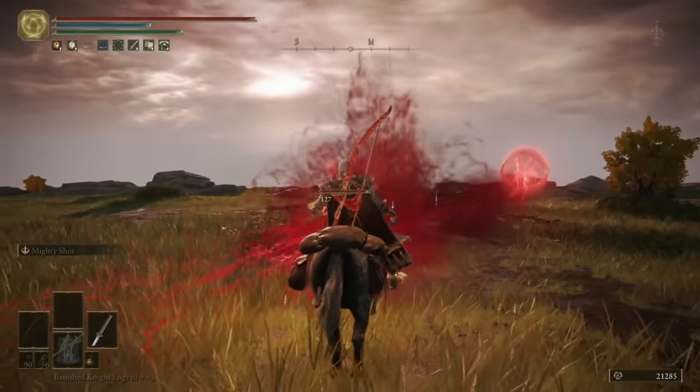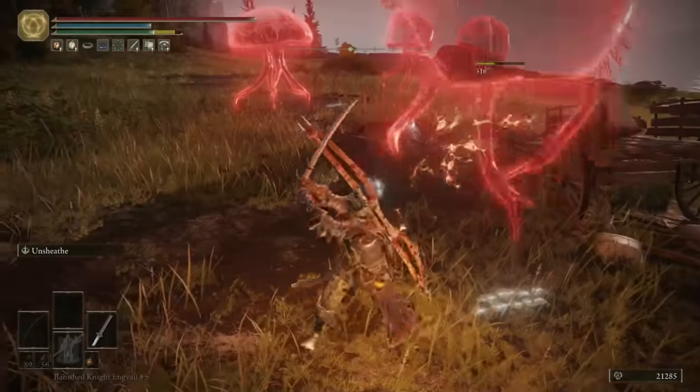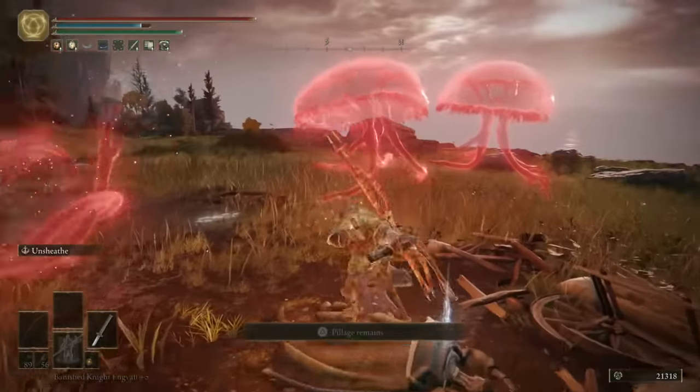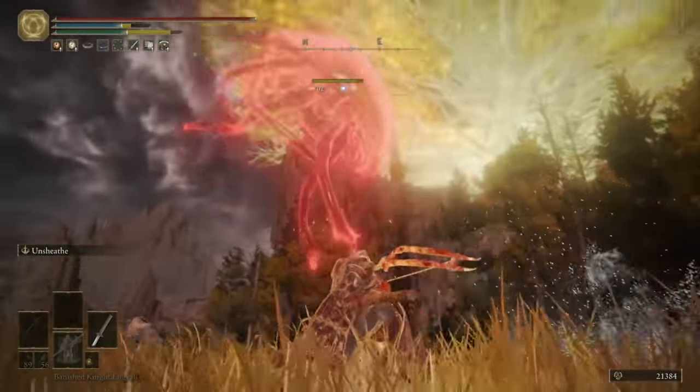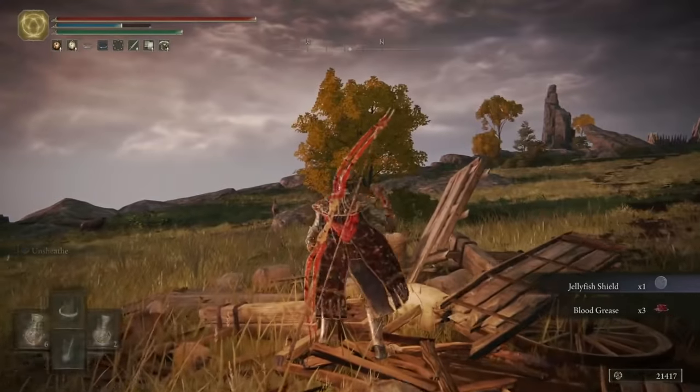Next, watch out — once you've dealt with all the jellyfishes, head to just west of the camps we just searched, and you can grab yourself the Jellyfish Shield. And then we'll move on over to the Four Belfries.